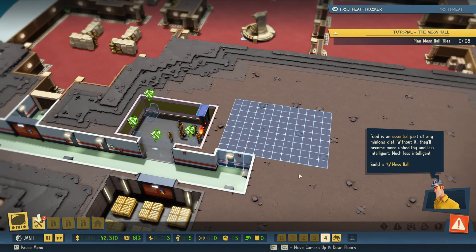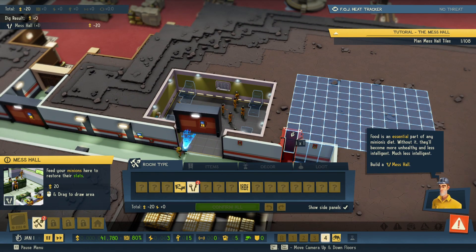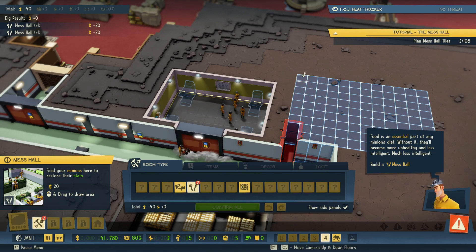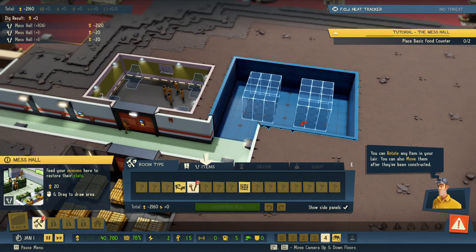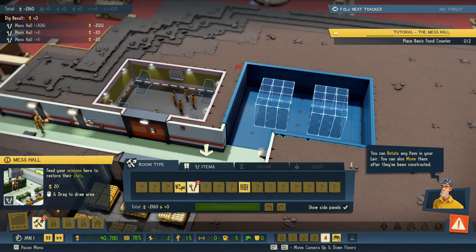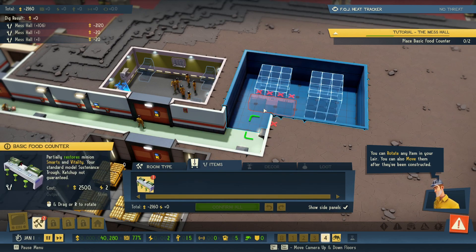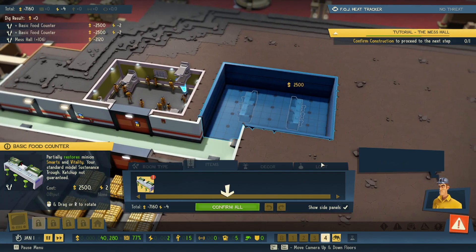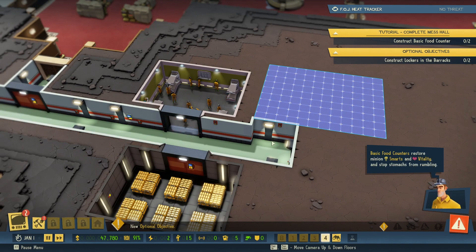Okay, now we are building a mess hall. Do I have to build it where they're telling me to build it? Yeah, it looks like it. You can rotate any item in your lair, you can also move them after they've been constructed. Yeah, I can't dig anymore — okay, so we have to build where they're telling us, at least right now. So let's get some items — a basic food counter. Okay I think we got that good, let's confirm. Basic food counters restore minion smarts and vitality and stop stomachs from rumbling.